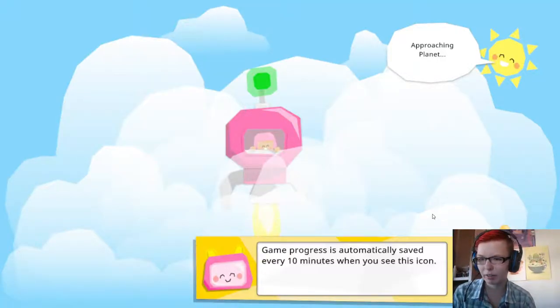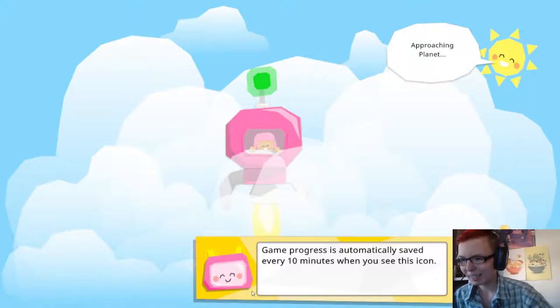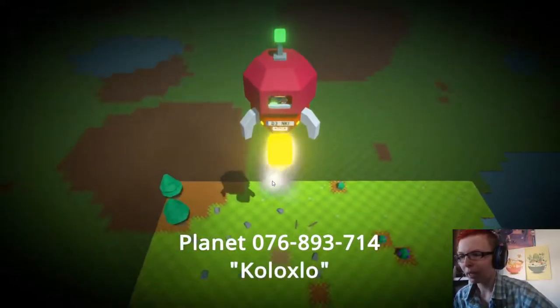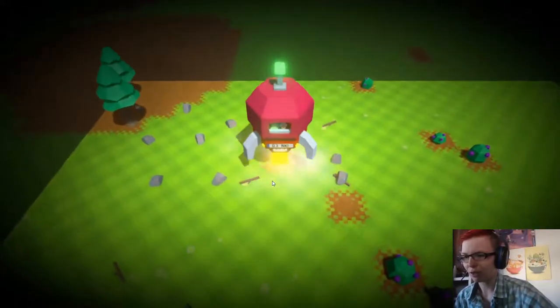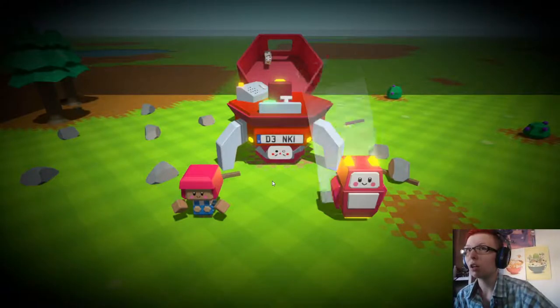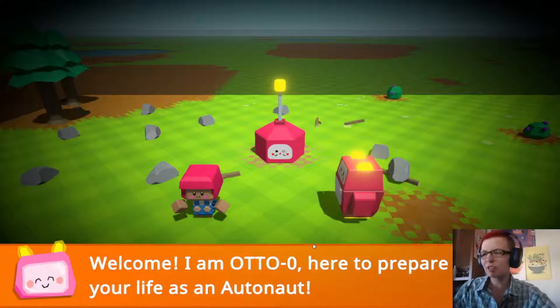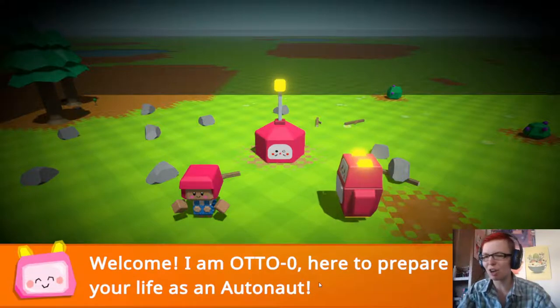Game progress is automatically saved every 10 minutes when you see this icon. It's so cute. Planet 076893714 - Kaloxlo. Welcome! I am AutoZero, here to prepare you for your life as an Autonaut.